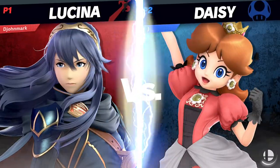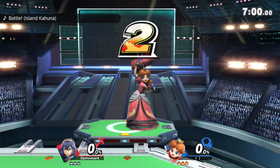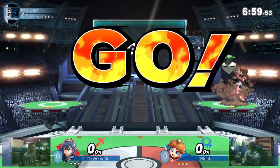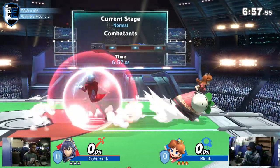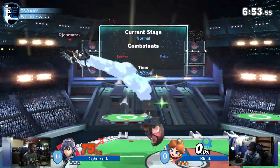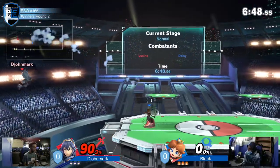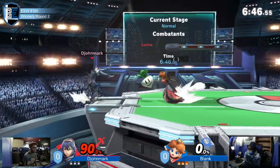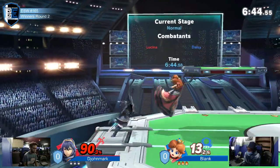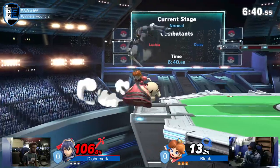We are seeing his Lucina. It makes sense — in general, Peach always kind of struggles against sword characters. She's so good at micro spacing, but how good is micro spacing against a giant dumb sword? Hold on — there was no micro spacing involved there. That was just an absolute brutalization. 90% out of the game — that's the first hit we've seen — and really that's just insult to injury.